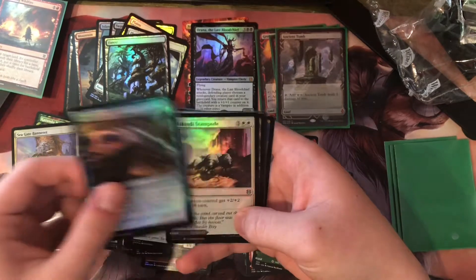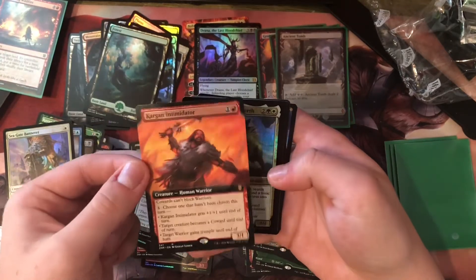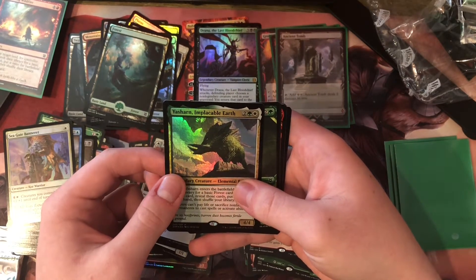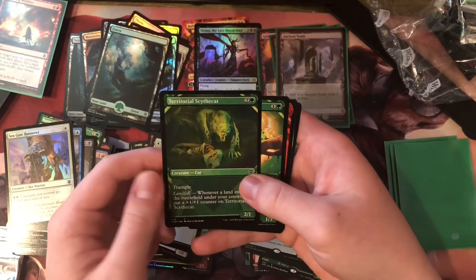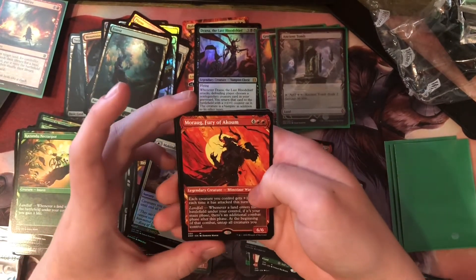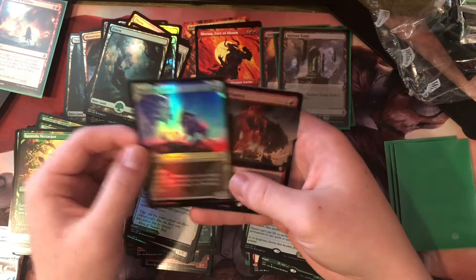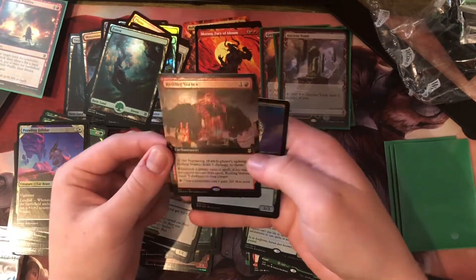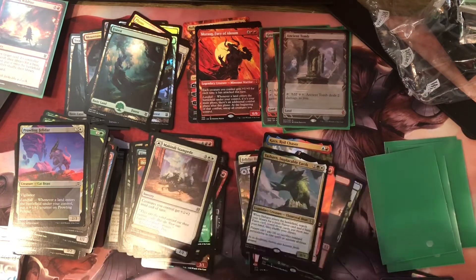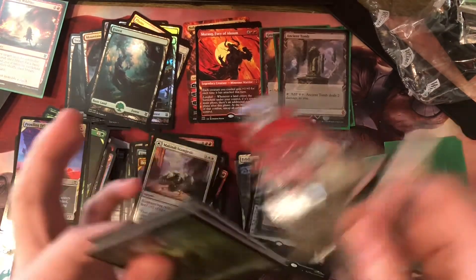McKindy Stampede. Forest. Kargan Intimidator — that's really nice. Yashran Implacable Earth — I probably just destroyed that name. Territorial Scythe Cat. Kazandu Nectarpot. Korog, Fury of Akum — it's a great card. Mythic pile. Prowling Felidar. And Roiling Vortex — that is a great counter to Storm Dex right there. Oh, you're just gonna play everything for free? That's gonna cost you. Last three packs, ladies and gentlemen — can we get a third expedition foil?